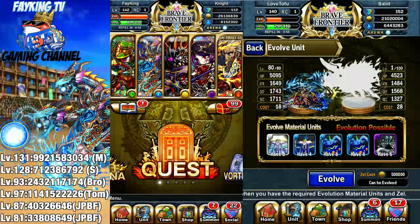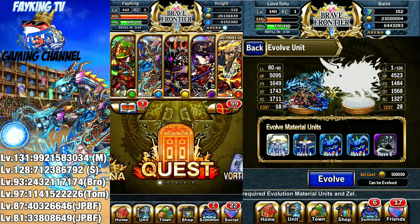Welcome to another evolving video. We're going to be evolving a 5-star to a 6-star today. Let's look at the materials. We need a miracle totem, a water totem, two water pots, and a metal mimic.